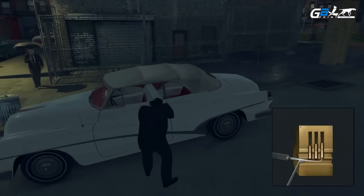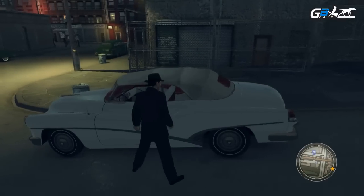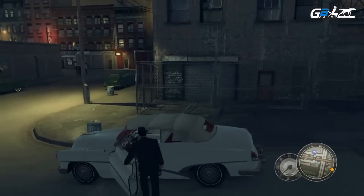Okay, on with the mission. When it comes to stealing cars in Mafia 2, you have two options. You can break and enter, which makes a lot of noise. Or you can pick the lock. Picking the lock takes a lot longer, but it'll keep the cops off you. Okay, here we go.